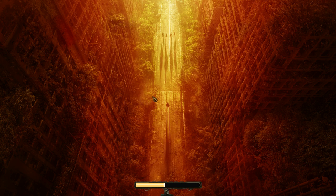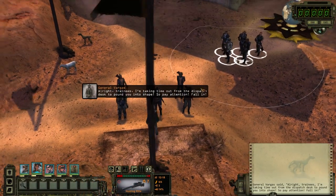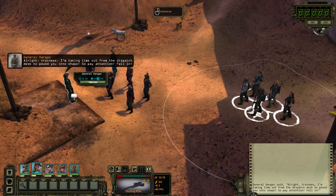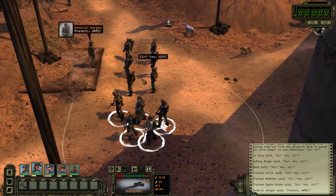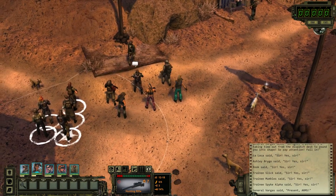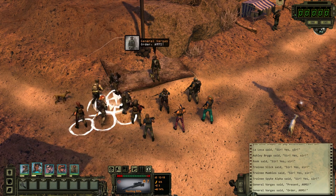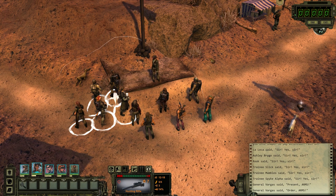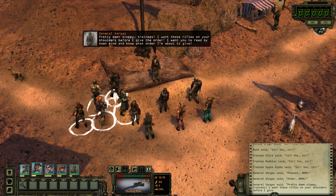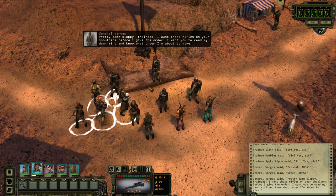I'd like to see what they have for sale, although given that I can't afford the stuff for sale outside of the Citadel, maybe there's no point. Alright, there's Vargas. It looks like he's whipping these young ones into shape. You tell him, Vargas. Yeah, they're sloppy.